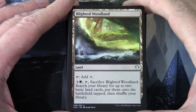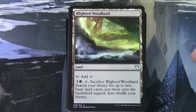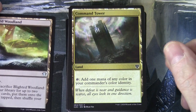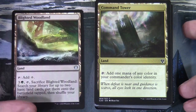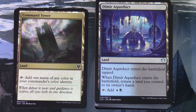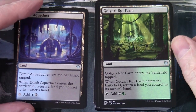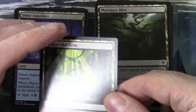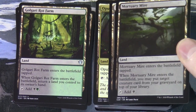Moving on to non-basic lands — starting with reprints. We've got Blighted Woodland, Command Tower — familiar from many commander products. There's a cycle of the original Ravnica bounce lands, entering tapped and requiring you to return a land, but tapping for two colours once online. We've got Golgari Rot Farm, which is the black-green one, and Mortuary Mire. Lots of utility lands as reprints.